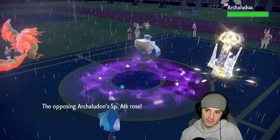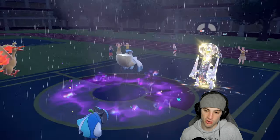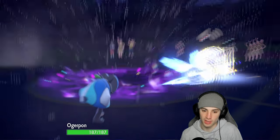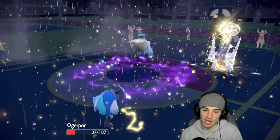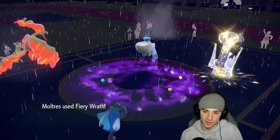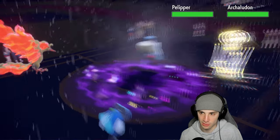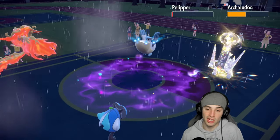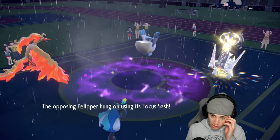They got the weather, the moves to thrive in it. Ogre Pon survives — love it. Fiery Wrath cooking. Pelipper down to its sash — we love that. Safety Goggles block weather chip, but one Electro Shot KOs Moltres. We might just have to double protect. Tailwind is finally gone. Two turns left in Drizzle. One Electro Shot KOs us — that's the problem.